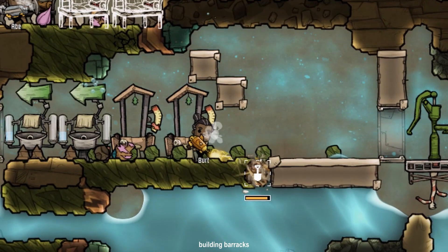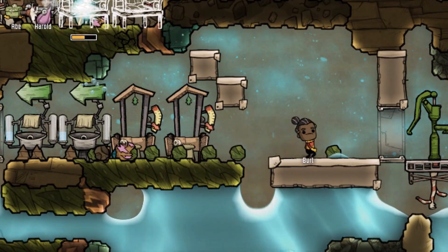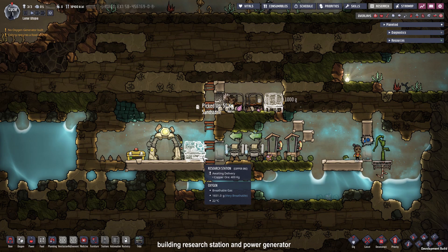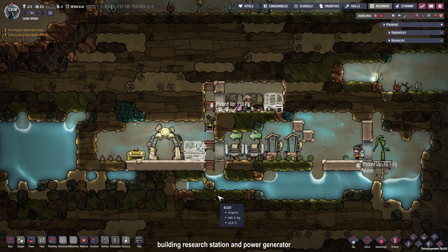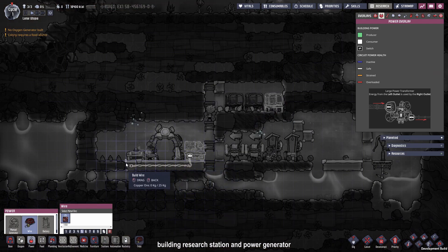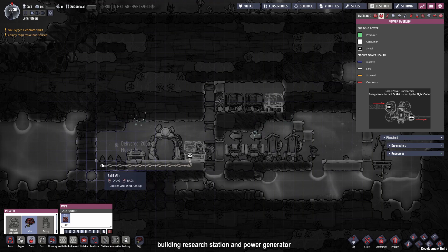Bert, I can see you digging up that copper — thank you very much. So we can finally build our research station, the batteries, and the power generator. Power cables will give off a negative decor, so it's better to run them through the floor. It's not very important in the beginning, but you can do it anyway.